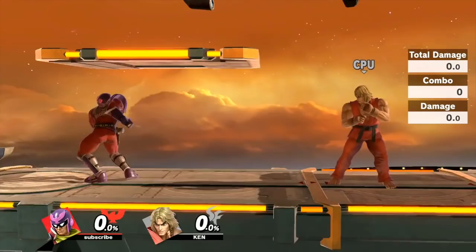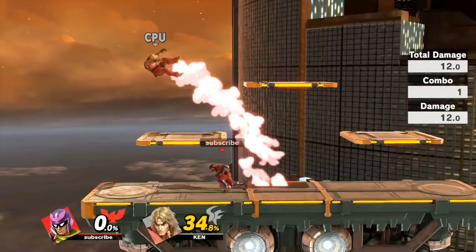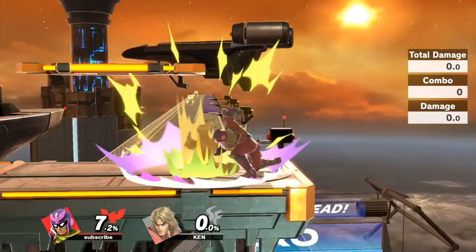Another change is that dash attack now sends you at a different angle, and you can DI it in a way that makes combos harder to pull off. The move is still good — if you land dash attack you're still going to get an up air, maybe a neutral air, or a juggle out of it. It's just a little bit worse, but still a good move.